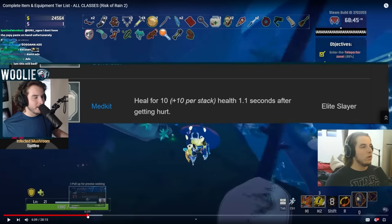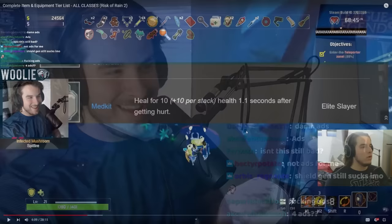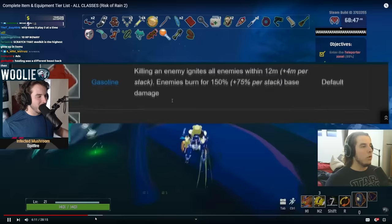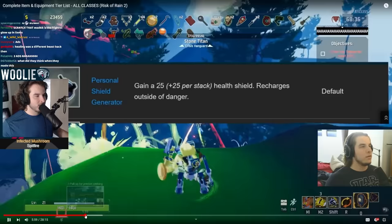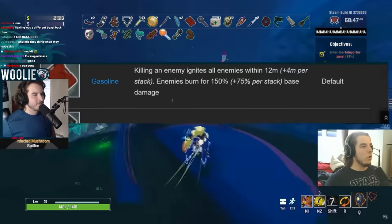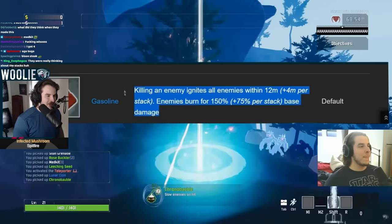Med Kit — this is absolute trash, only for the 3D printer. Look at the Med Kit: 10 health, 1.1 seconds after getting hurt. Heal for 10 health. Not 10%. 10. I cannot overstate how bad Med Kit and Monster Tooth were when they first released. It was so freaking bad. All I said was: pick it up, but only use it for the 3D printer.